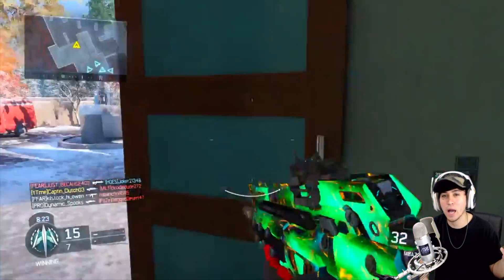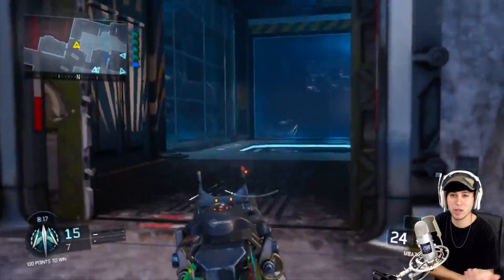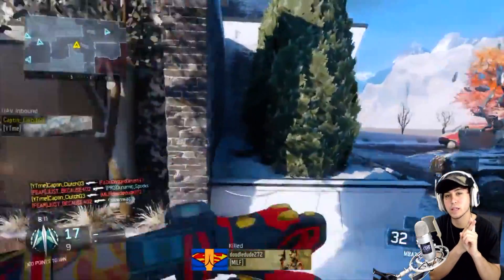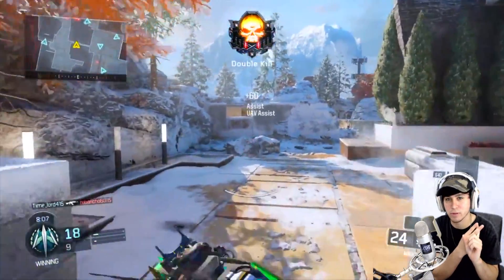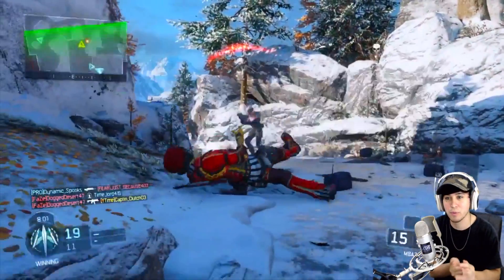Now a lot of people are curious as to why this is happening — why did they release a brand new camo into the game and then all of a sudden take it out, and they aren't allowing anyone else to have it. Number one, they probably did this on purpose to cause some hype for something that's coming up. Number two, it could have just been a mistake somewhere in Treyarch — they accidentally released it. Or number three, this is really just the most top secret camo that you can get in the game, and they only wanted a select few people to have it.